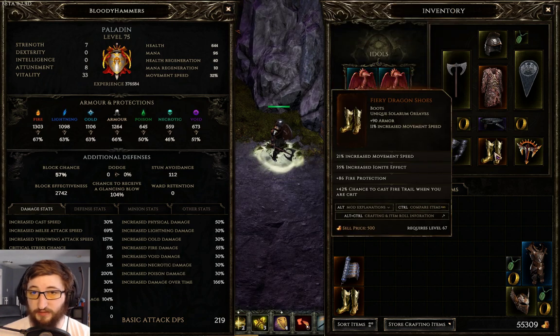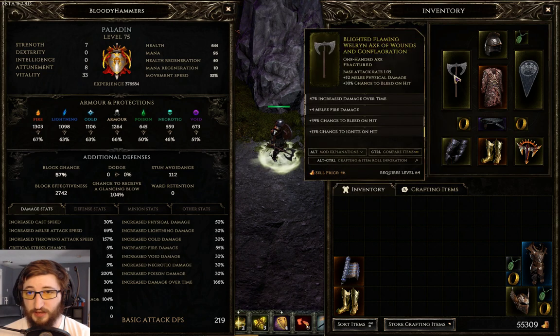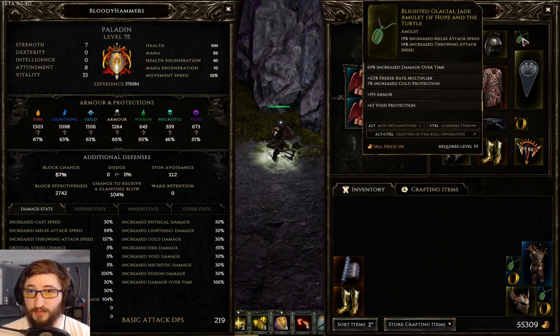Currently I'm using Fiery Dragon shoes for the ignite effect because most of my damage is ignite based. I've got bleed, ignite, and damage over time on my weapon.